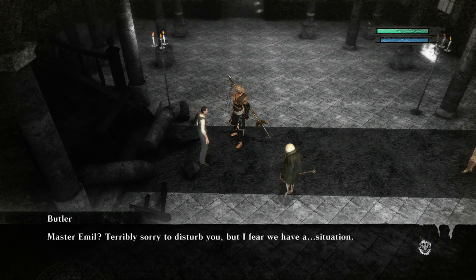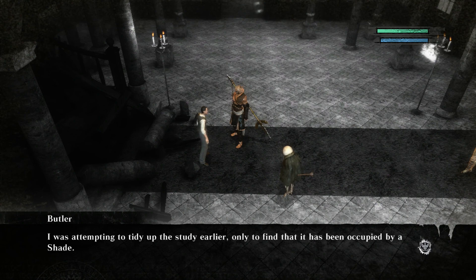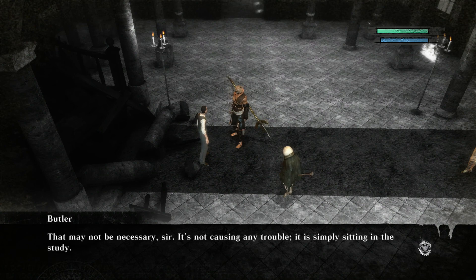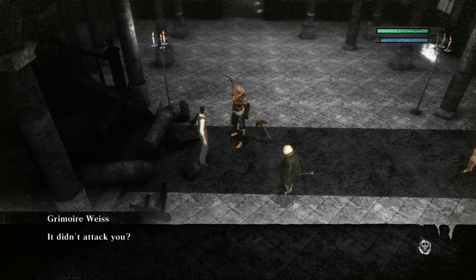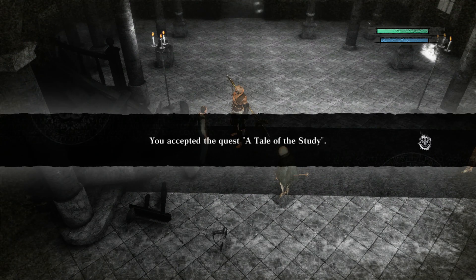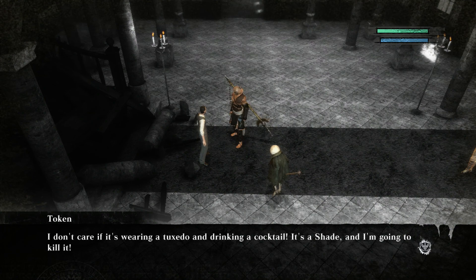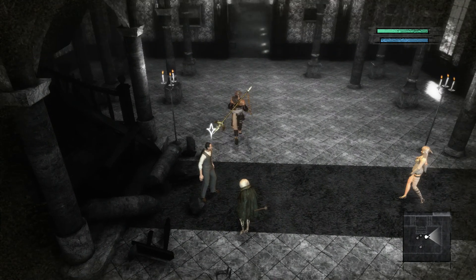What's up? Master of Meal — terribly sorry to disturb you, but I fear we have a situation. What is it, Sebastian? I was attempting to tidy up the study, only to find it occupied by a shade. That seems to be happening a lot lately. You want me to go kill it? It may not be necessary, sir — it's not causing trouble. It's simply sitting in the study. It didn't attack you. It did not, sir. I don't care if it's wearing a tuxedo and drinking a cocktail — it's a shade, and I'm gonna go kill it. But how odd.